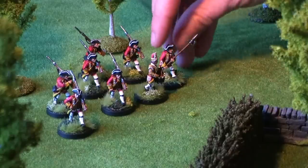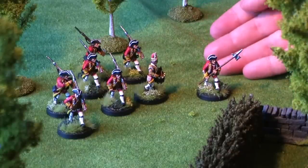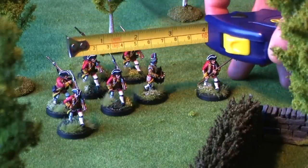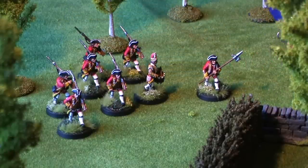Before the game, each unit must designate a unit leader. It should be easily recognizable. This is only for the purpose of movement. At the end of the movement action, each model in the unit must be within their movement value of the leader. In this case, the sergeant model is my unit leader, and after movement, other models in the unit must be within four inches of the sergeant.